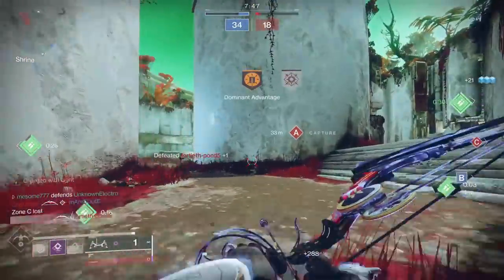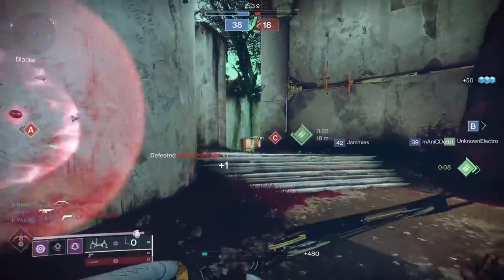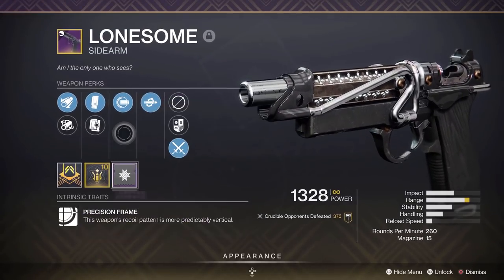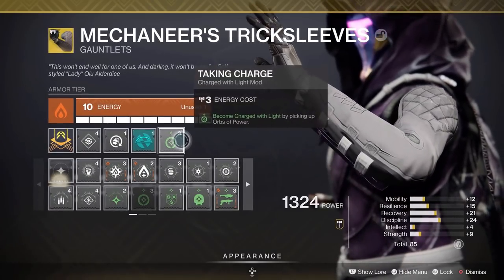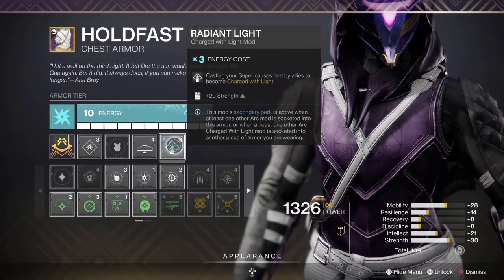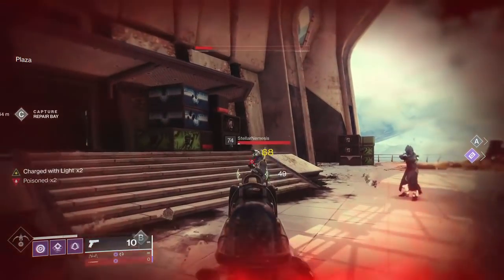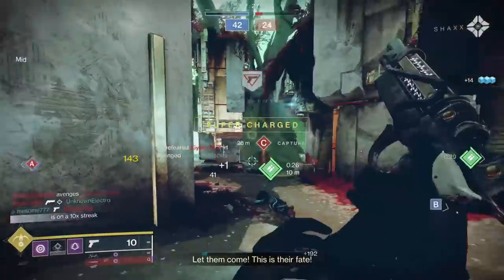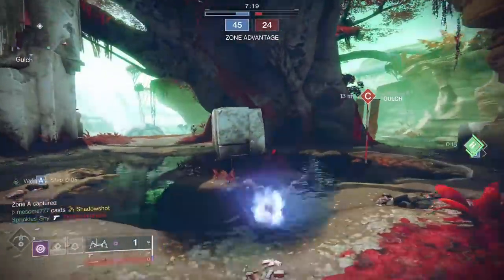All of these damage bonuses can come from a variety of different sources, and it is very likely that for almost every single engagement you're going to have at least one — and it is very easy to stack them up to the maximum of three. For example: get a single kill and reload, Kill Clip is proc'd — three tap. Get a double kill and pick up a Charge of Light — three tap. A friendly pops their super near you and you're running Powerful Friends and Radiant Light — that's a Charge of Light, three tap. Take damage and swap to your sidearm — three tap.